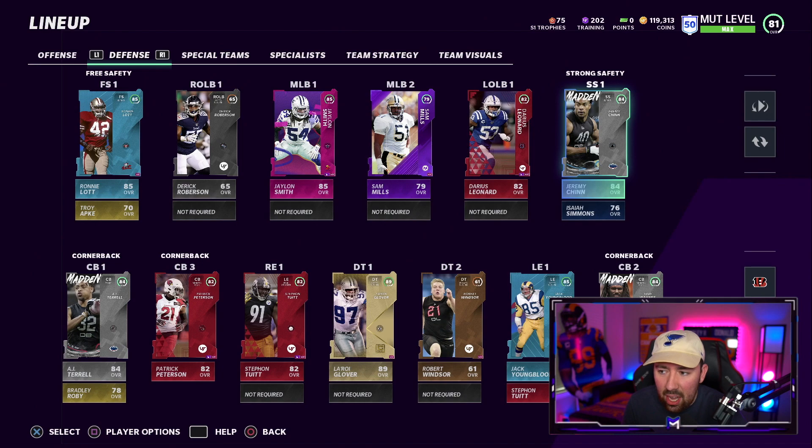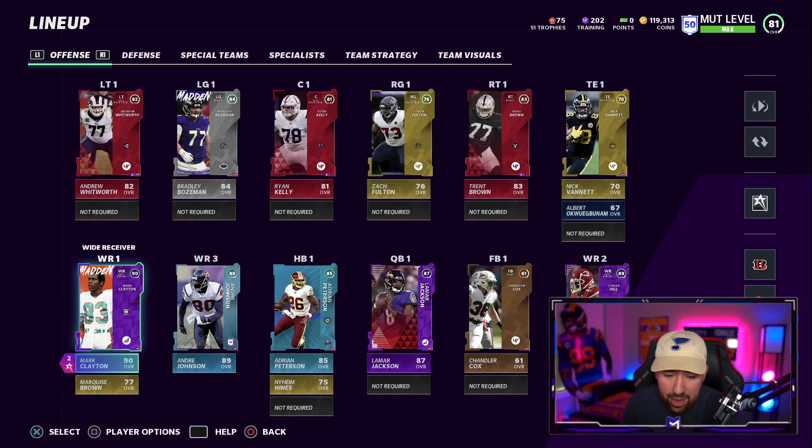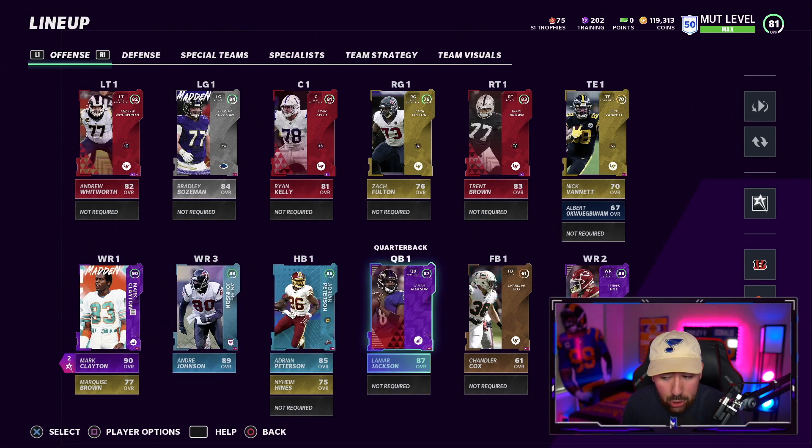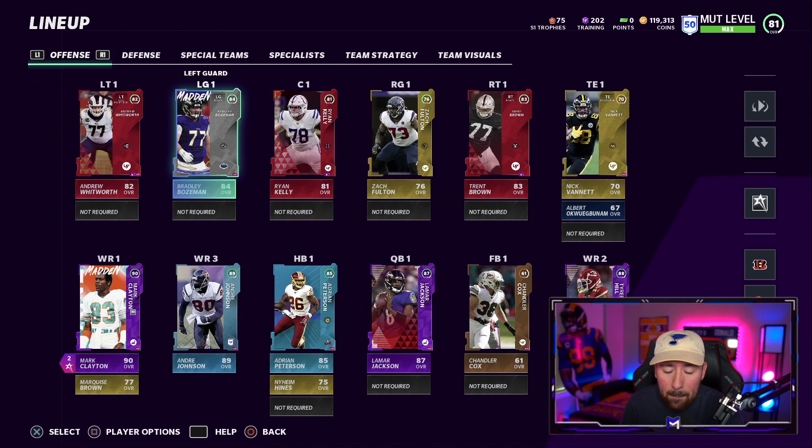Defense has been tough. Offense on the other hand we're absolutely rolling — Mark Clayton is an absolute freak, same with Andre Johnson and Tyree Hill. We have Lamar Jackson so offense — I'm probably not going to be upgrading for a while. Bradley Bozeman — that is the player I got from the pack. I could have gotten Jeremy Chin or another good safety, but I was an idiot and chose the Ravens and got an offensive lineman. It's a little bit of an L, I'm not gonna lie.